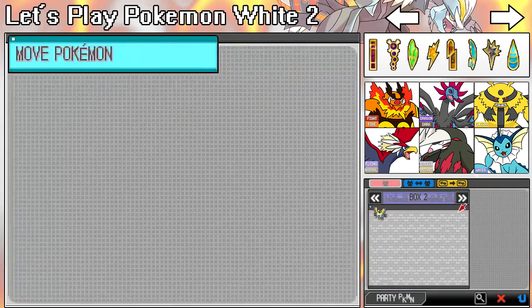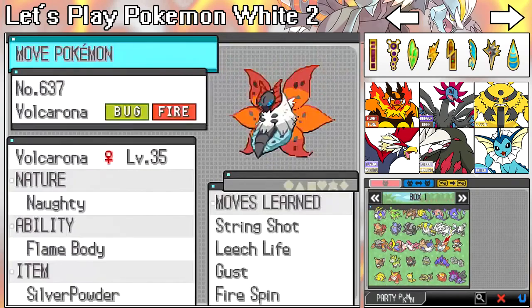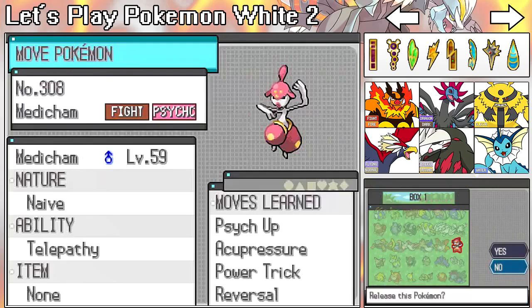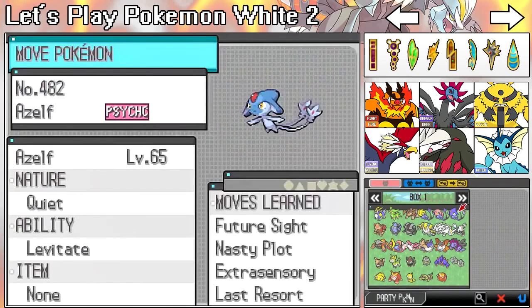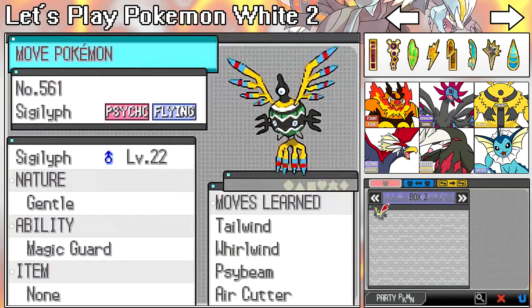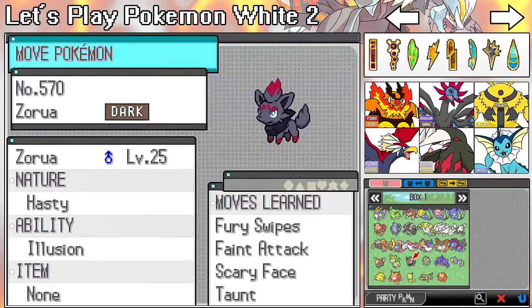We have the Sigilyph over here. Personally, I don't want this Medicham because it's a Dream World Medicham but it has such a garbage ability that I don't even want it.